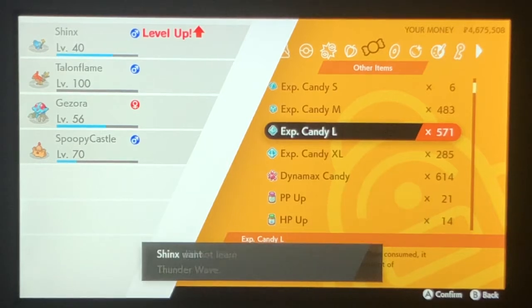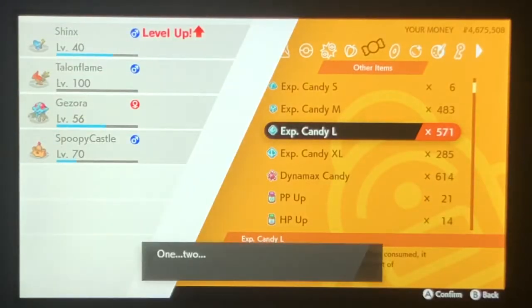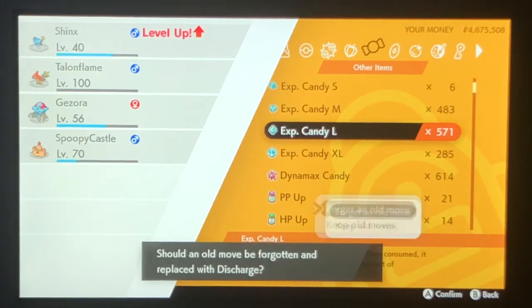Thunder Wave — nope. Yes, we do want Crunch. Forgot Tackle, then Crunch. Discharge — nope.